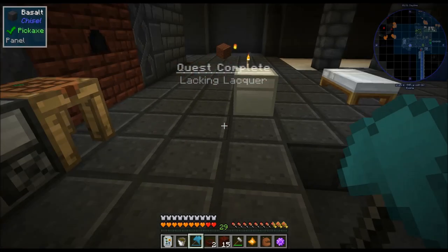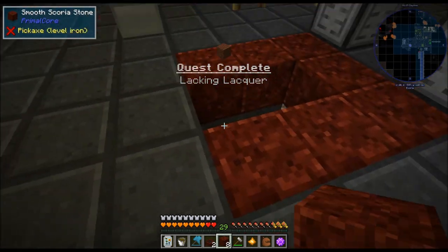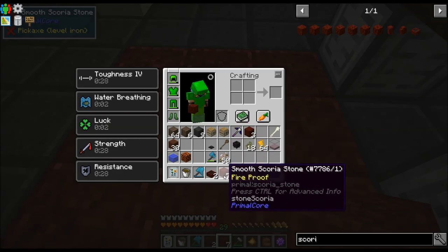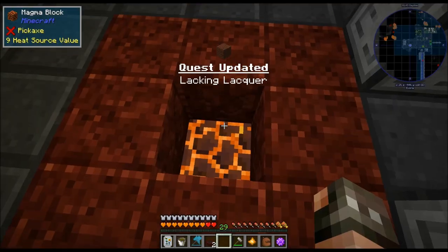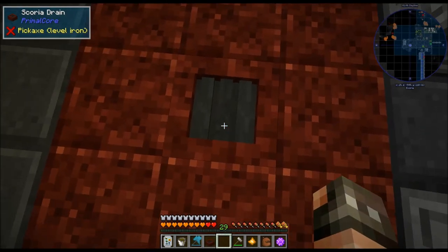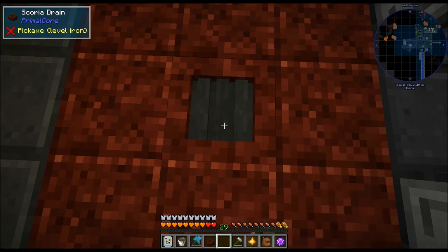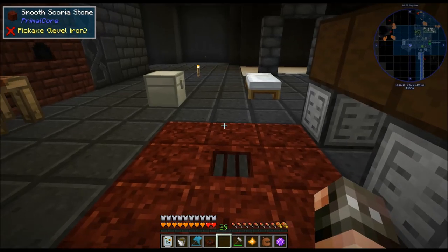I'm going to put these down here — you don't have to do this part, I just want it to look nice. I'm going to put my magma block under here, and then put my scoria drain on the top half, just like this. If you right-click it, it will open or close it, so we want it open so it's a heat source.